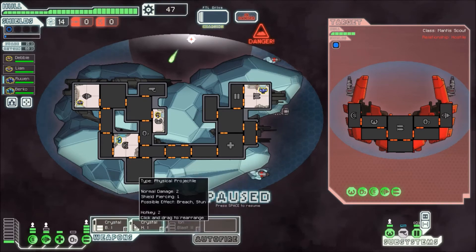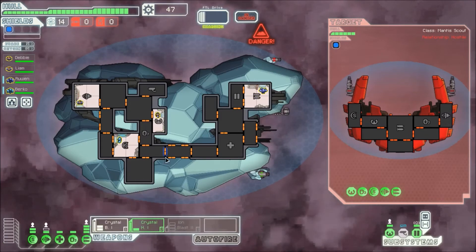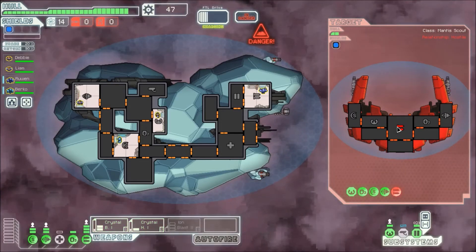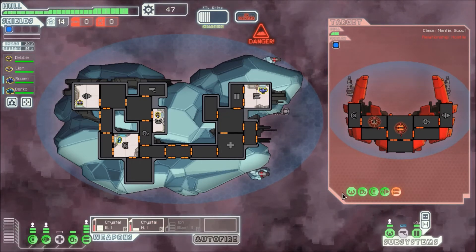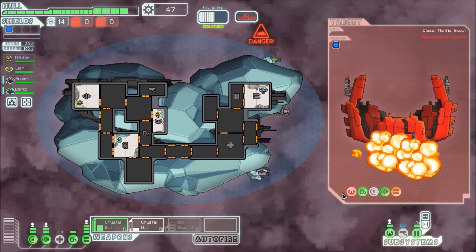We just need one more shot. We're gonna take two damage already because they've got some pretty solid stuff. I'm gonna put points into oxygen because we need to breathe. So I'm gonna do the Crystal Ion Weapon right there, and we'll also shoot right there. They even have cool Crystal Shattering effects. There's no way they'll fix both of them in time. It even makes a shattering noise.